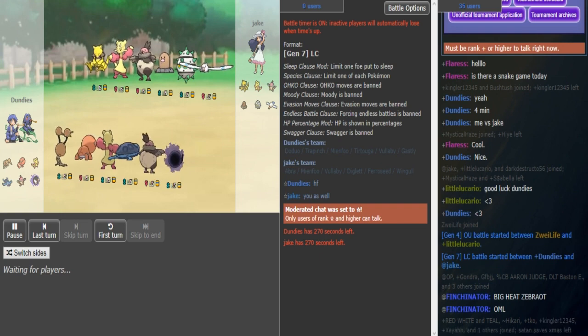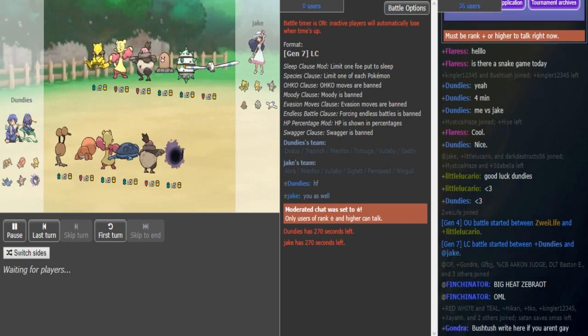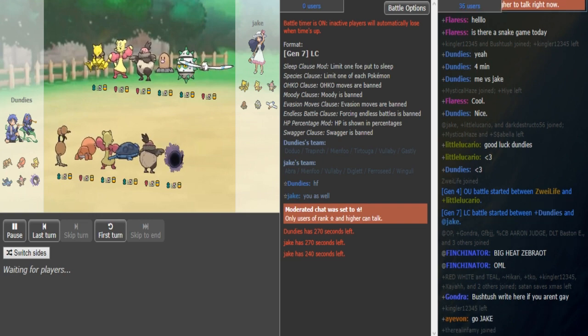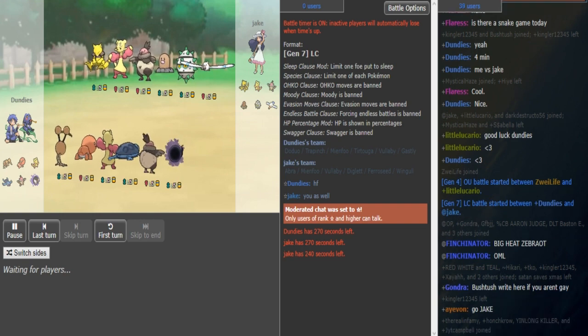On Dundee's side, he has a bit more of a creative team. He's rocking a Trapinch-Doduo offensive core, and Mianfoot plus Vullaby for U-turn support into his trapper as well. The Totuga is going to be the rocker since he doesn't have another one. Gastly is probably a Z-move variant or Life Orb. The Doduo is either Scarf or Berry Juice — those are the two most common sets. There's definitely some variation to be had here.